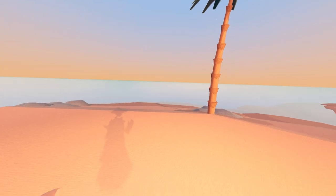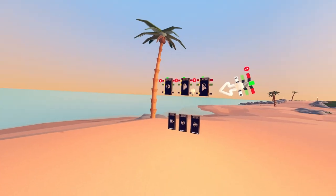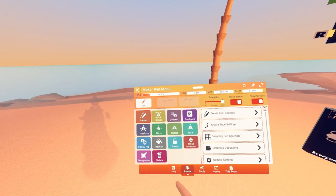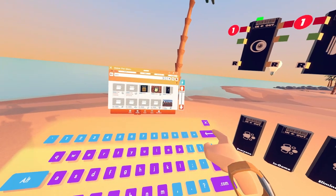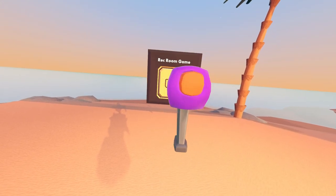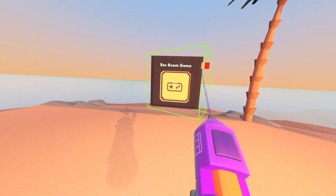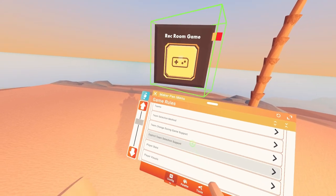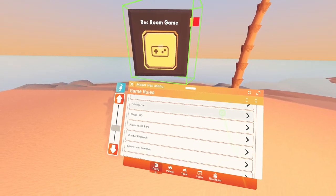To begin with your very first level of your quest, I'm going to pull out the Maker Pen, in which preloaded stuff is already in here. As with any game in Rec Room, you're going to need a game chip. I will simply pull one out — a Game Rules chip, right there. We will then configure it, open game rules. This is where you'll find a ton of options you can customize to make your quest experience as unique as you want it to be.